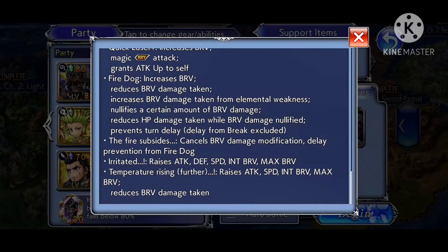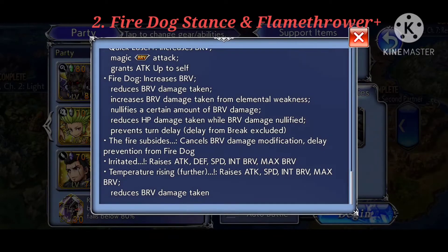The second mechanic you really need to watch out for is the so-called fire dog stance. The game will tell you when they enter this stance with a message prompt saying 'fire dog,' and you will see the Assault Dogs surrounding themselves in a veil of fire with a yellowish streaky aura. It's very obvious visually when they are in the fire dog stance. When they are in this stance, they gain a brave shield — at the start of the fight, the brave shield is close to 40,000 bravery.